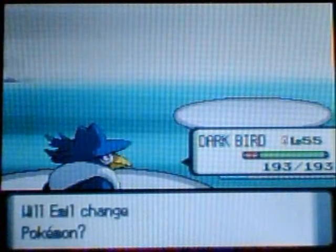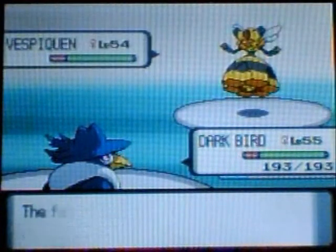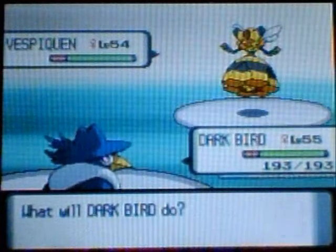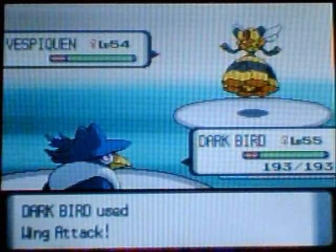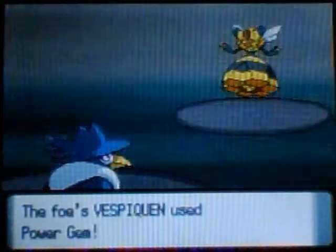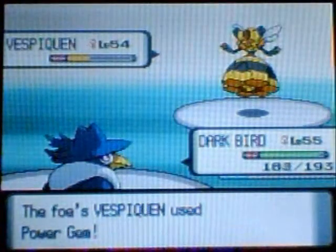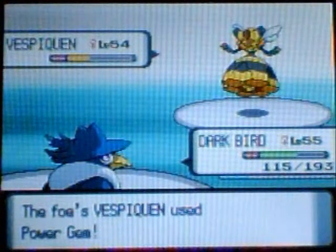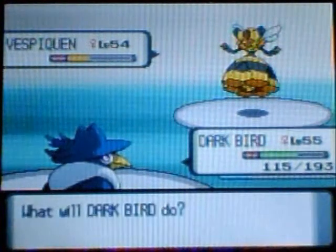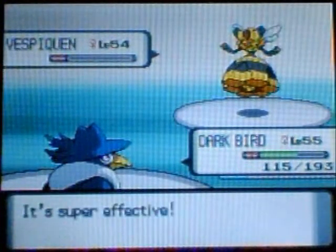His next Pokemon is Vespiquen. Vespiquen knows Attack Order, Heal Order, Defend Order, and Power Gem. Defend Order boosts special defense and defense, and it has a lot of defense. Power Gem is a Rock-type move - it hit pretty bad on Dark Bird, but I should knock it out now with Wing Attack. And there we go.